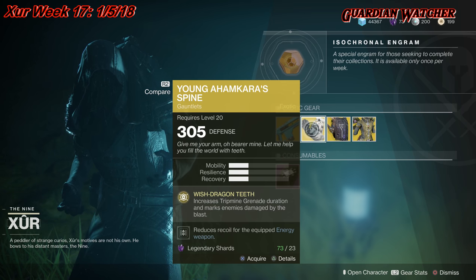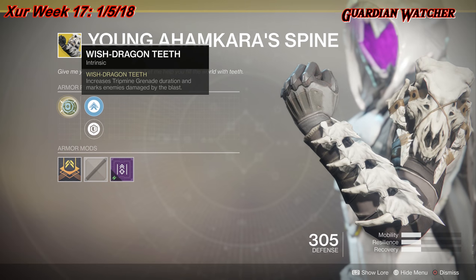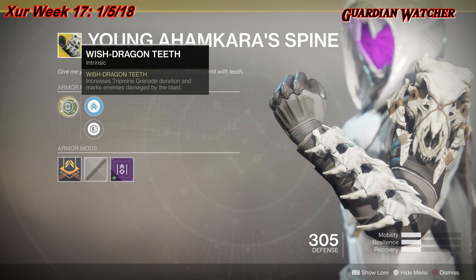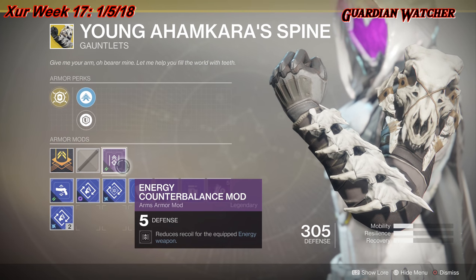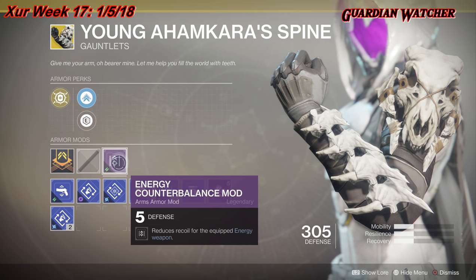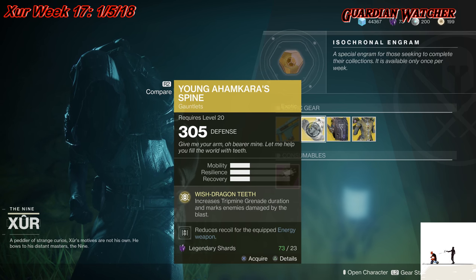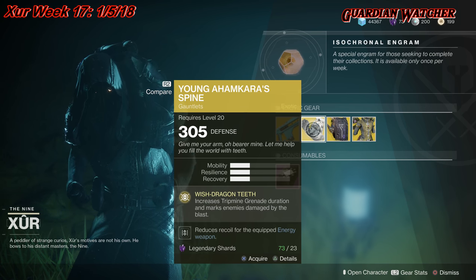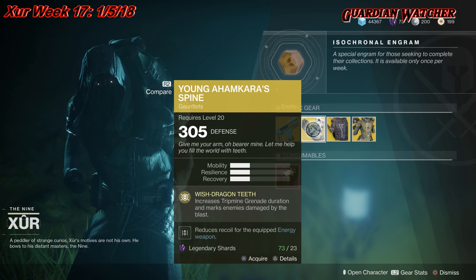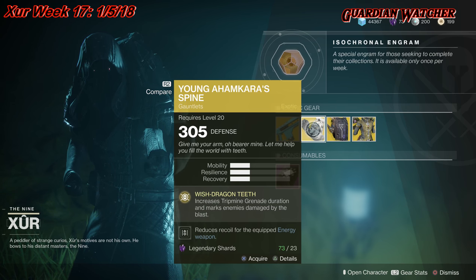Next, we're going to go over the Young Ahamkara Spine for the Hunter class. This gives you 1 Mobility, Resilience, and Recovery. The intrinsic perk is Wicked Dragon Teeth, which increases tripmine grenade duration and marks enemies damaged by the blast. It comes with a Mobility Enhancement mod, Steel Reinforcement mod, and a plus five defense Energy Counterbalance mod. This is pretty decent for your Gunslinger, but personally I think the Young Ahamkara Spine was a lot better in Destiny 1 — it did give you a second tripmine grenade. I'm going to give this a Tier 2 to 2.5 in PvE and PvP, because there are better exotics out there.